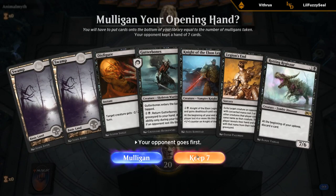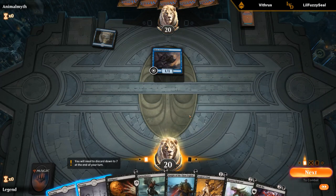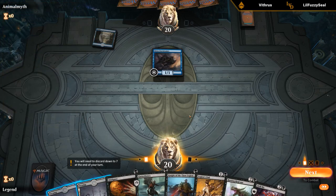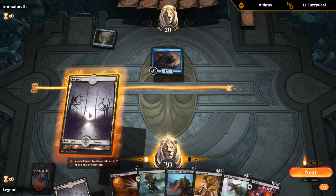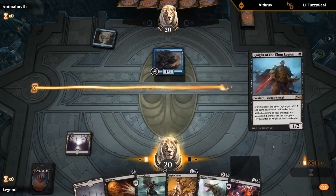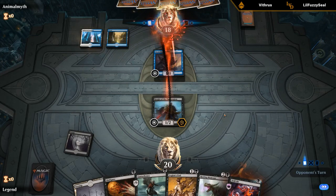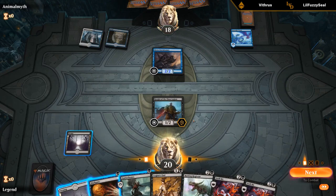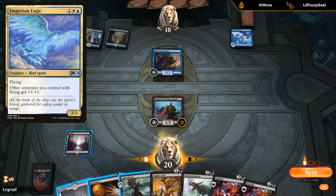Opening hand seems pretty decent. Up against a turn-one Stormtamer so either Mono Blue or Blue White Flyers. We drew a Drill Bit which could potentially be a one-mana discard spell next turn. I have Disfigure in case they attempt Curious Obsession — if they have Curious Obsession plus Dive Down or Spell Pierce, we could be in trouble. But it's nice to get a one-drop creature in play to enable Drill Bit next turn. I like getting the Knight out there since it can attack past the Stormtamer whereas Gutter Bones might end up trading. Looks like Blue White Flyers — and a Faerie Windrake.